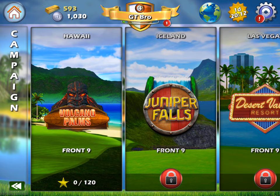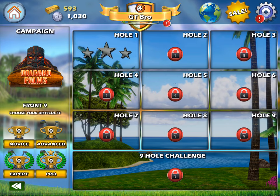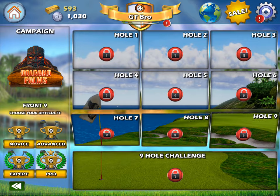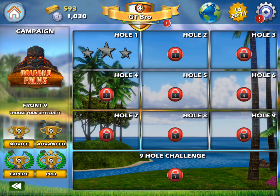Here are your six nine-hole courses. You've got the Volcano Palms front nine. There's a lot to unpack on this screen and we're happy to unpack it. Not only do you have these six courses with more to come and other game modes, but you look on the bottom left here: novice, advanced, expert, and pro.